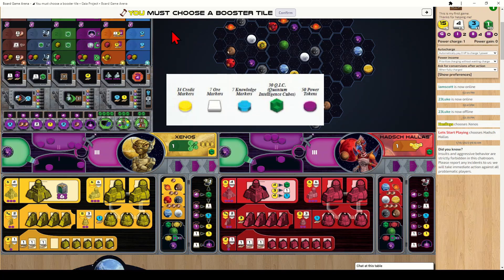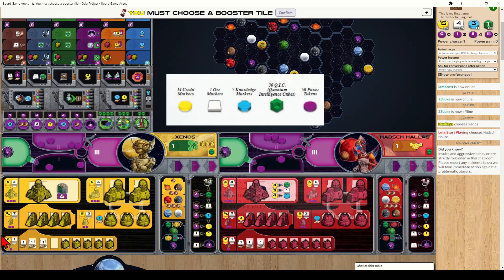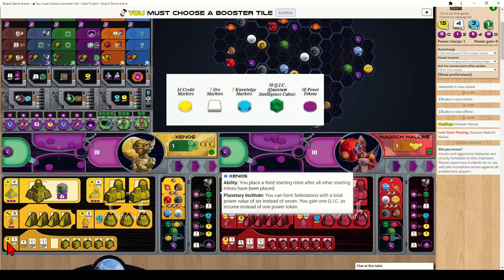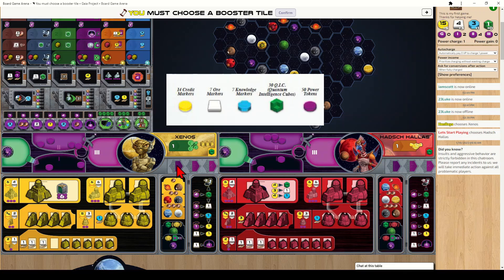Gaia Project has five different resources. Coins and ore are used to build various buildings — you can see the cost of each building listed on the left-hand side of each building row. One building costs two coins and one ore; another costs six coins and four ore. You start with 15 coins, three ore, and two QICs. An income phase happens before the first round, so these amounts will go up. Ore is also used for terraforming planets.